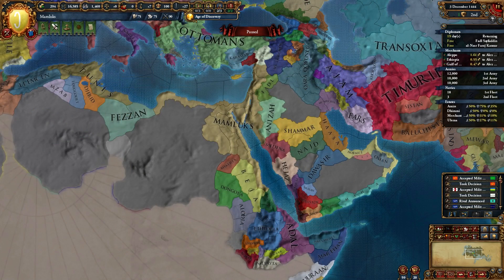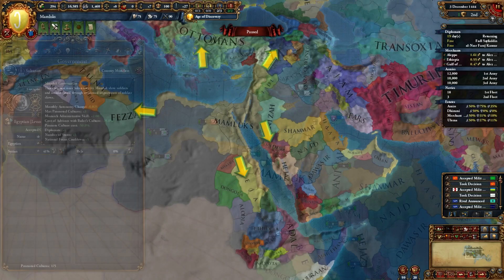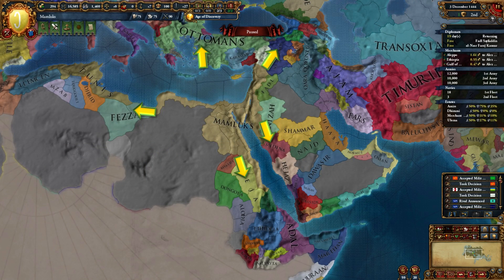Combine this with all the different avenues you can expand in, and Mamluks start looking rather tempting. They also have a unique government type, which is really strong. Playing as Mamluks, you can cherry-pick your expansion strategy. You have the option to go conquer North Africa, or East and South Africa.